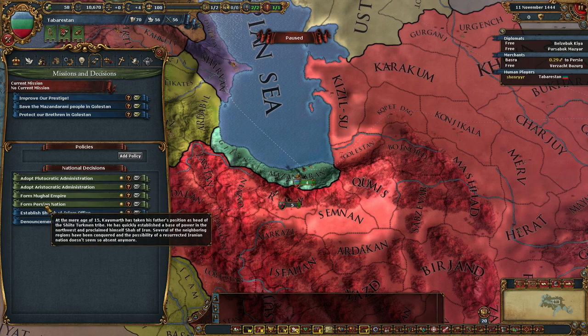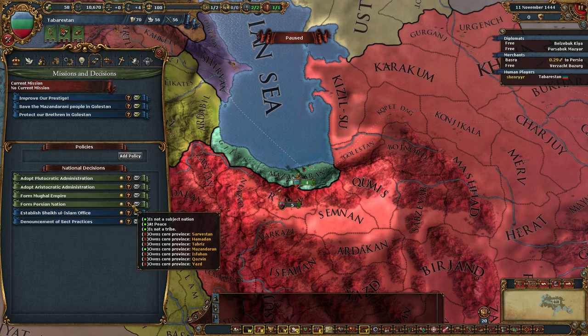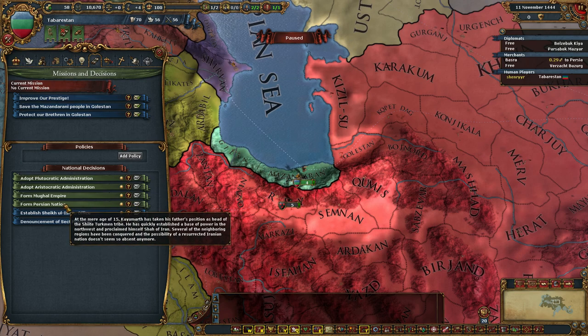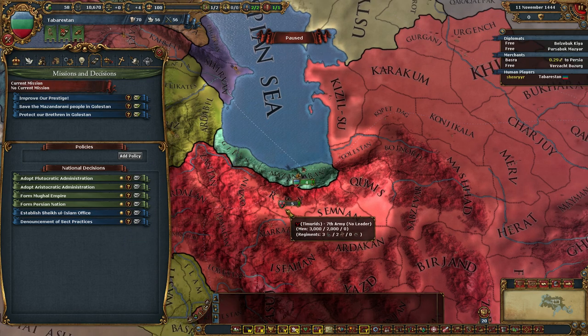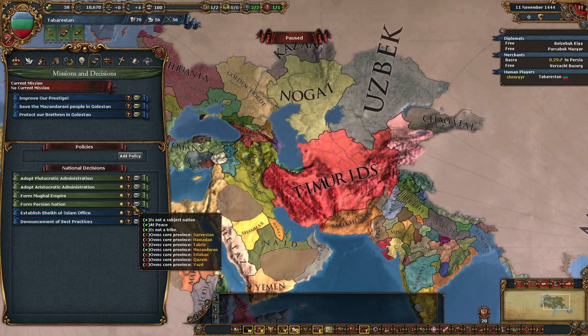So what do we need? Let's see — Form Persian Nation. We need to own Sarvistan, Hamadan, Tabriz, Mazanderan (which we already do), Isfahan, Kazvin, and Yazd. And it'd be really cool — hey Paradox — for these Form Nation requirements, it'd be really cool if when you mouse over this, or click the question mark, it would highlight those provinces on the map. That'd be super helpful.